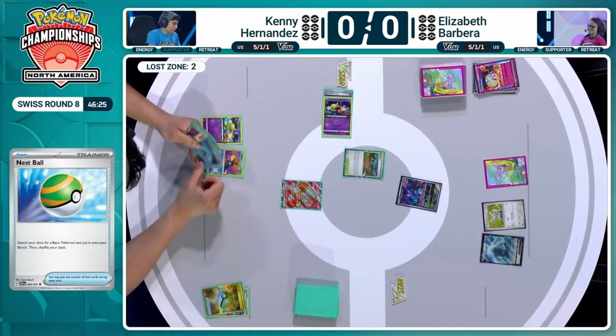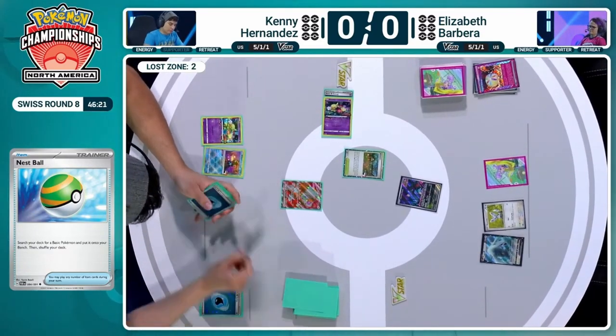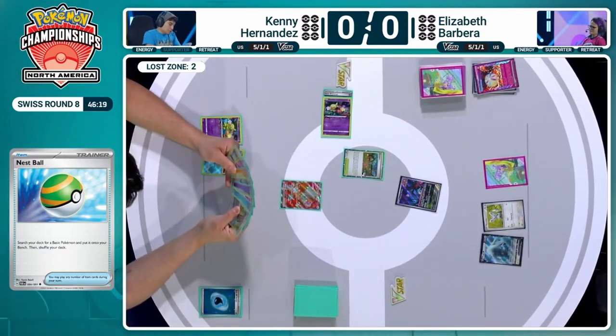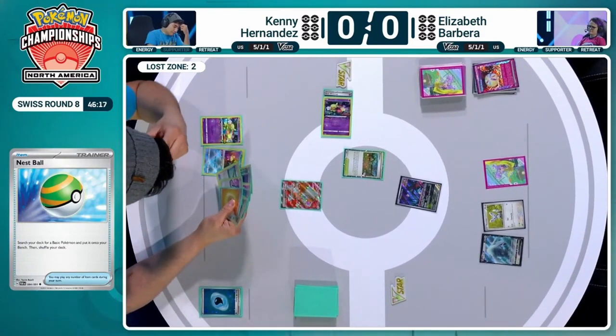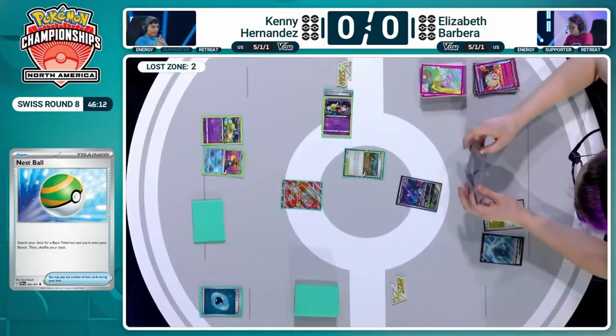Cramorant is not going to do anything against Fluttermane, because that ability is turned off even if you get to 4 in the Lost Zone. You would need something like a Lost Vacuum on your own Artisan — and then you still can't attack anyway. That's a little disappointing. Kenny just kind of passed things over.